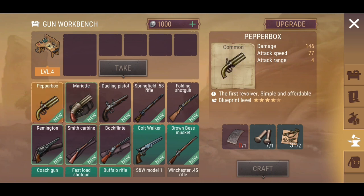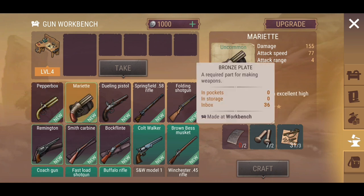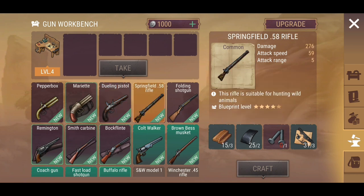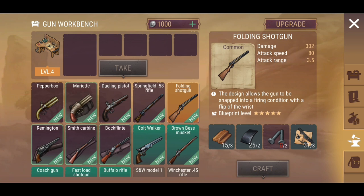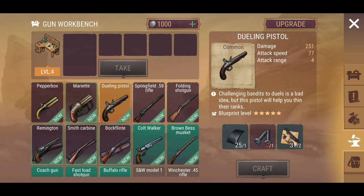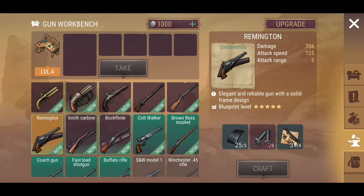Let me go over to the gunsmith station. The Marionette is actually a little bit stronger than the Pepper Box, even though I have an upgrade for the Pepper Box. It's a little bit stronger and it only costs one more bronze part to craft, plus rivets and bronze plate. A slightly higher attack for a bit more resources — kind of neat. The Dueling Pistol is not bad if you want to invest in iron, though iron can be hard to come by for a lot of players.